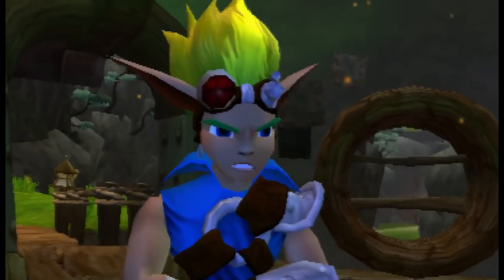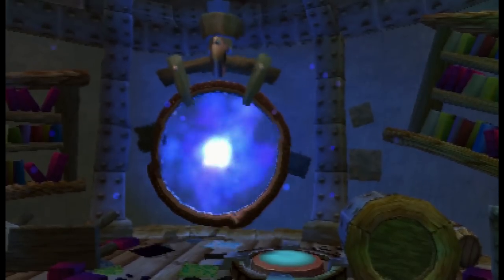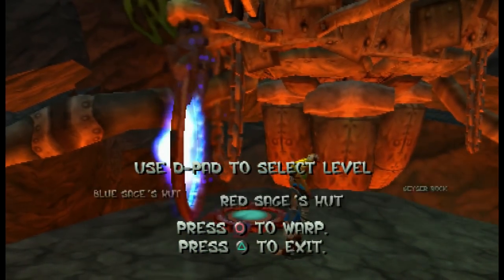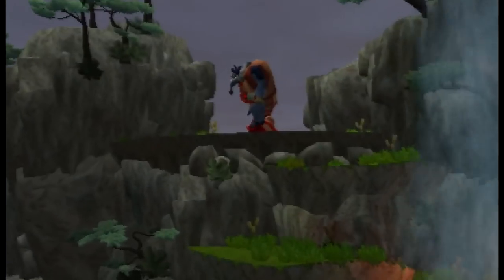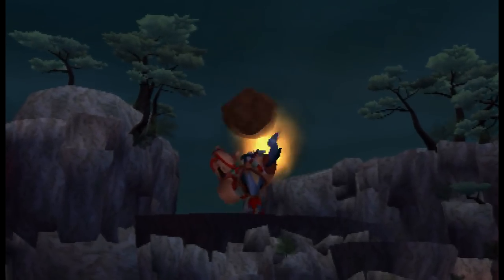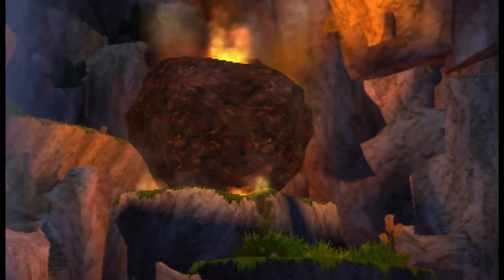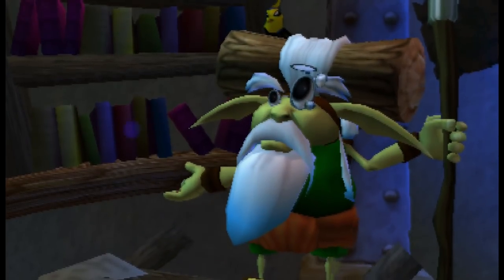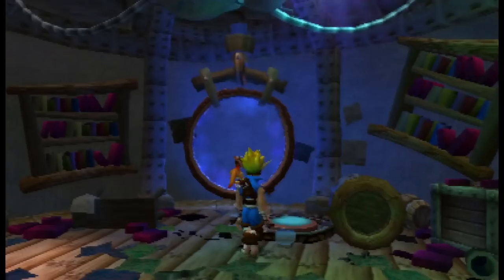Upon arrival at the second hub area, Rock Village, the rest of the gang is teleported over via a warp gate. This happens every time Jak and Daxter travel to a new hub, which not only lets Kira and Samos join easily but also acts as a method of quick travel between hubs. In Rock Village itself, we find out the town is being bombarded with flaming boulders by Klaw, a giant creature at the top of the hills. Access to it has been blocked off by a gigantic ball that can only be lifted with — you guessed it — more power cells.